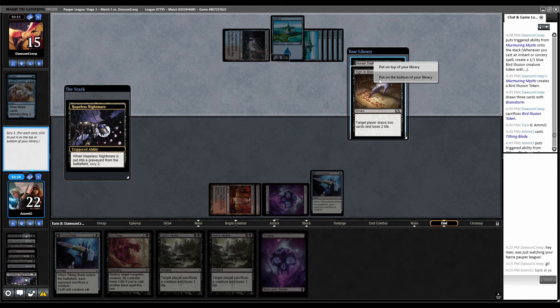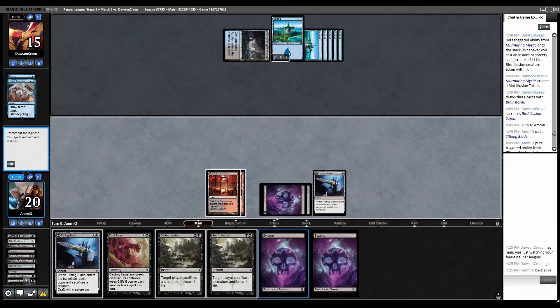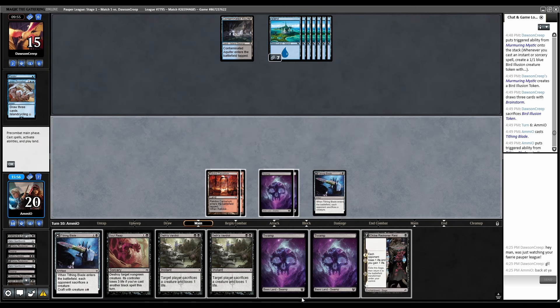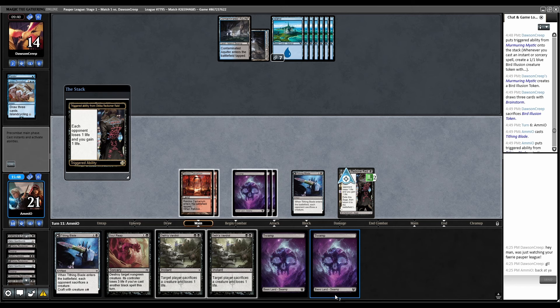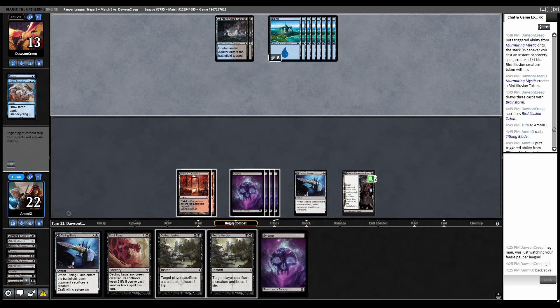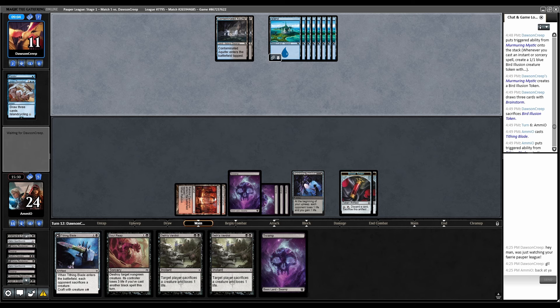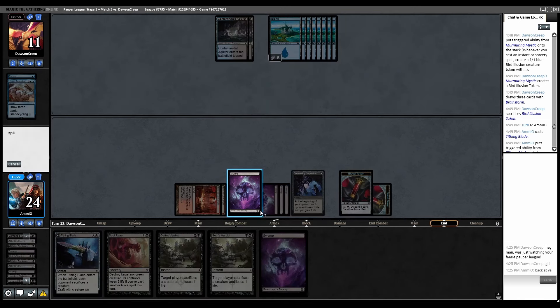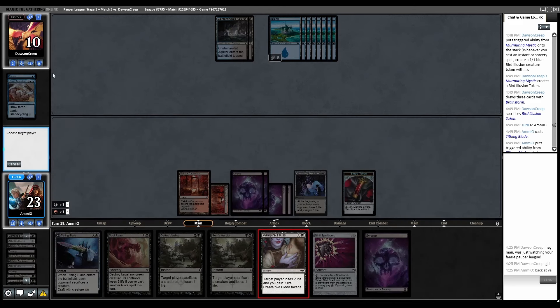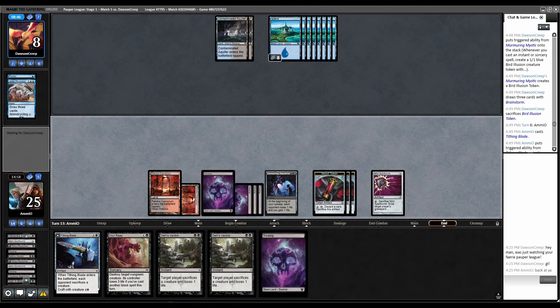Let's end step the Spellbomb so we can maybe get to the fifth land and flip the Tithing Blade over and actually put a clock on them. Float, Rakdos, bounce this, Blood — get rid of this. Lorien Revealed, then let's sack the Nightmare — scry into Blood and Morsel Theft. I don't want Morsel Theft, I do want Blood. Play the Swamp and flip this over. More Swamps — back to them. They're playing a land doing nothing. Okiba — they resolved. This flips, back to them. The moment this flips I'm going to Tithing Blade it because I have no confidence it'll survive. We're both just having a staring contest.